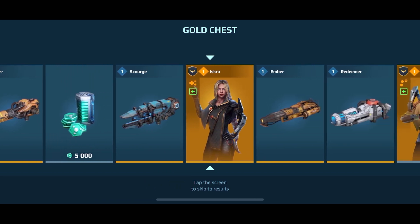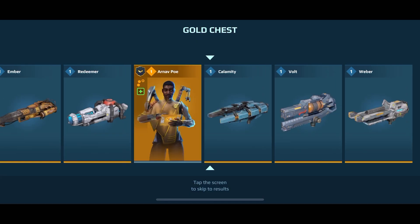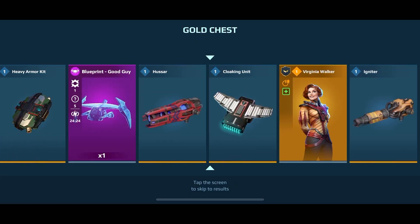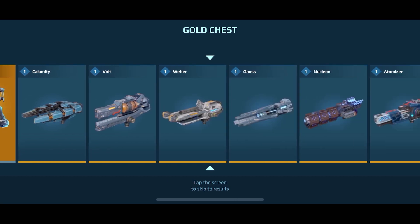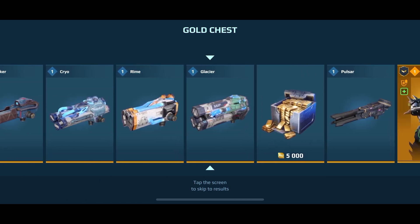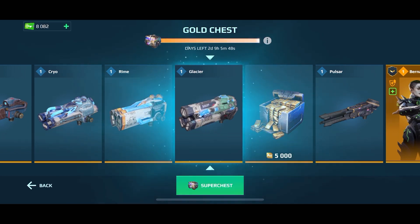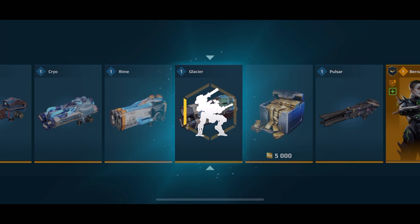Iskra pilot. Glacier - I thought I was gonna get that 5000 gold. I really, really want that 5000 gold.